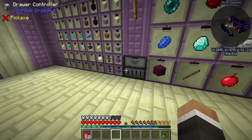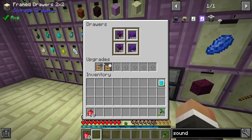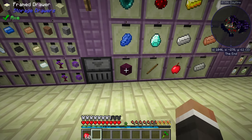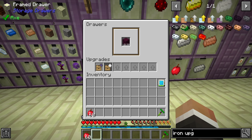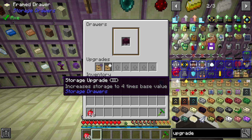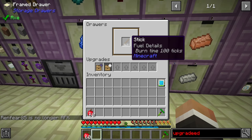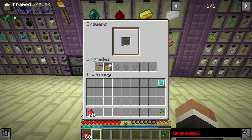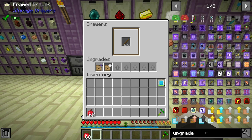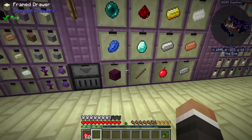We also crafted up an iron upgrade for each one of these drawers. You can take out the void upgrades, but you can't take out the iron upgrades once you have more than the default amount of items in the drawer. By default these drawers can hold 2,048 of any given item. When you add the iron upgrade — and upgrades don't have to go in any particular order — it increases storage to four times the base value, so now we can hold 8,192. You can put up to seven upgrades in each drawer, and with something like an emerald upgrade you can go up to 32 times the base value.